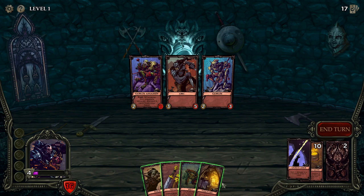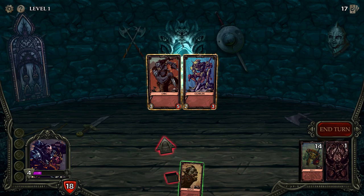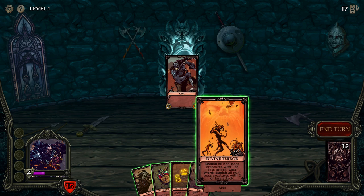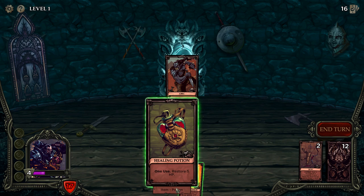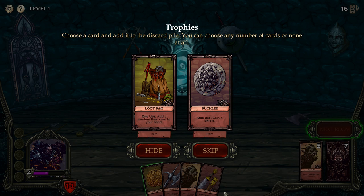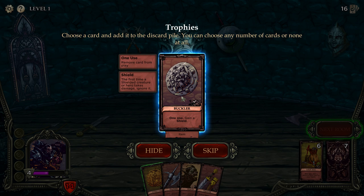Restore two HP, okay. Banish the one with one or less attack — but he's got three. Have we got more than 15 cards? We couldn't quite kill him. A loot bag adds one random item card to your hand. One use, gain shield — so shield is basically Divine Shield: the first time you take damage, it's negated.